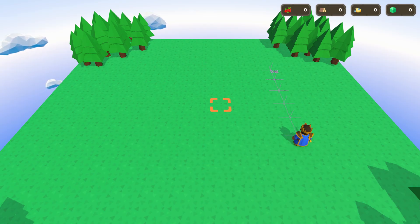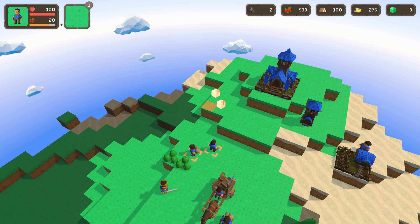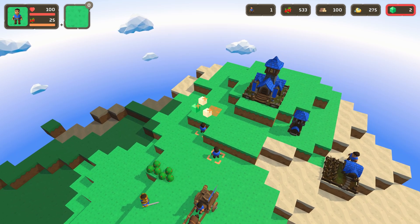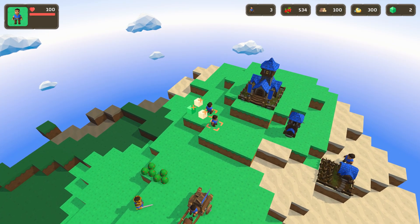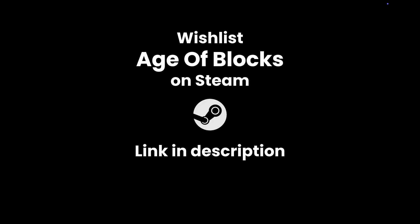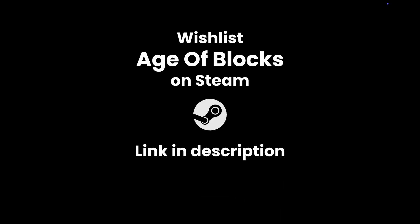So that's D-star Lite. If your AI needs to think on its feet, this algorithm might be a game-changer. It's fast, efficient, and brings your NPCs closer to feeling truly alive in a dynamic world. You can find a link to the pseudocode for the algorithm in the description. If you enjoyed this video, hit that like button, subscribe, and don't forget to wishlist Age of Blocks on Steam. Thanks for watching, and see you in the next one.